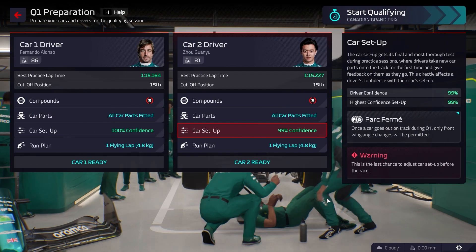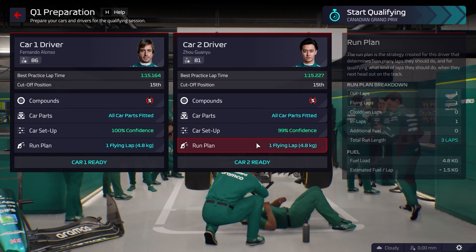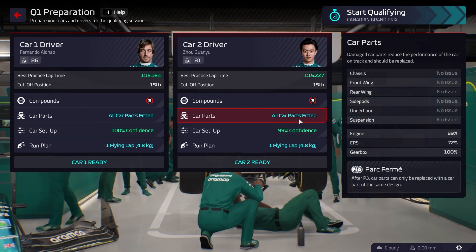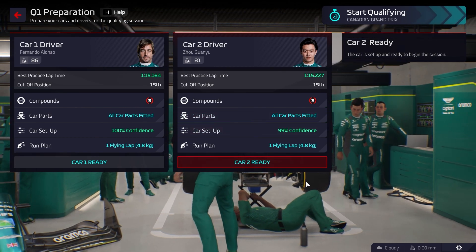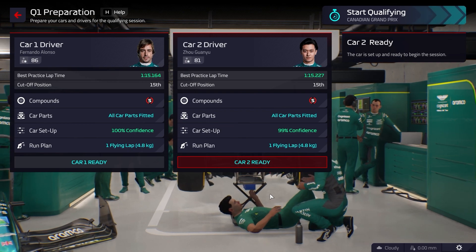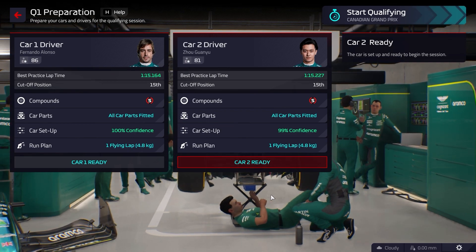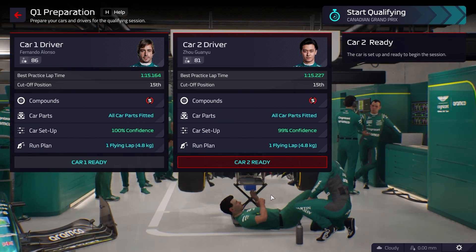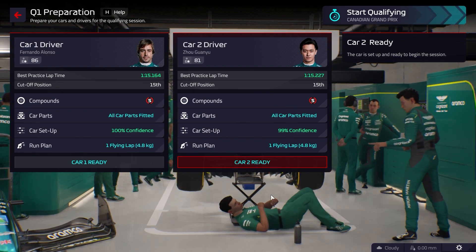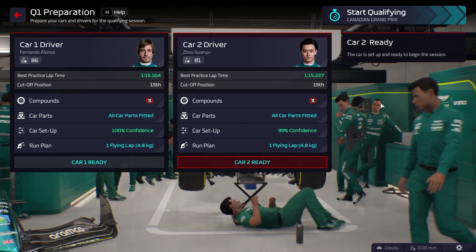We're going to head into qualifying in a very good position. 99% confidence with Zhou, 100% confidence with Alonso, all the good engine parts are fitted. We've got a car that seems pretty quick. Without pushing or telling them to go faster, we placed 11th and 12th on the soft tyres in FP1. I'm quite intrigued by this one.